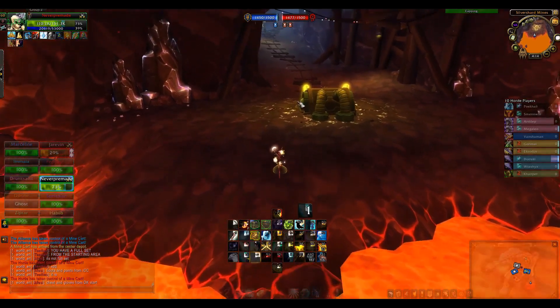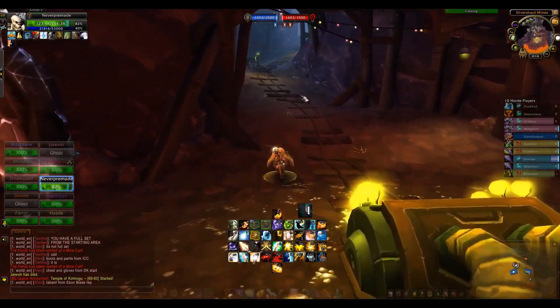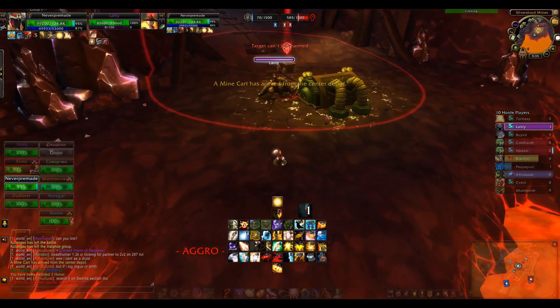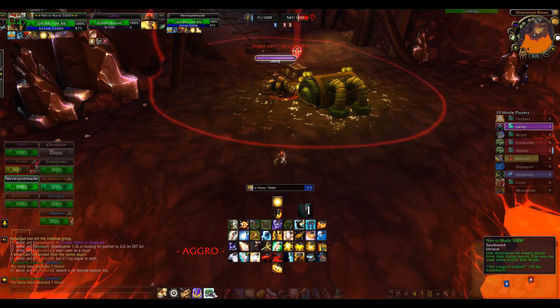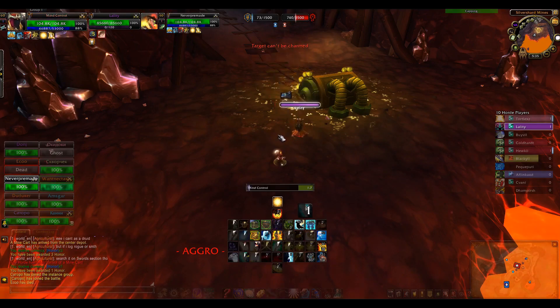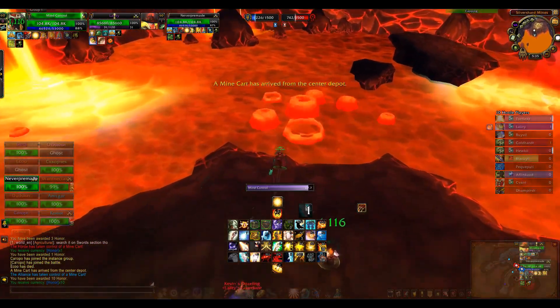Now we will check another Silver Shards mines where I will have some fun with a demon hunter and death knight. He is mounted so I use Net-O-Matic 5000 to dismount him and then mind control to put him in the lava.